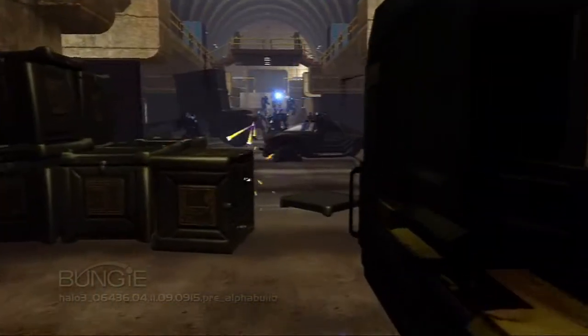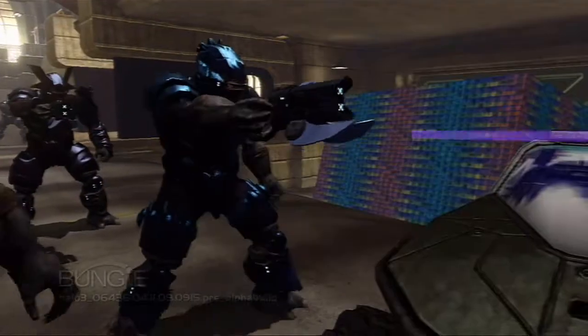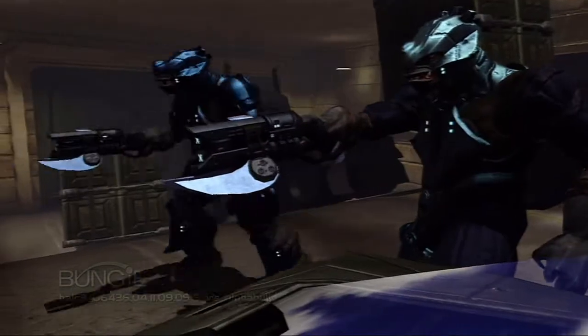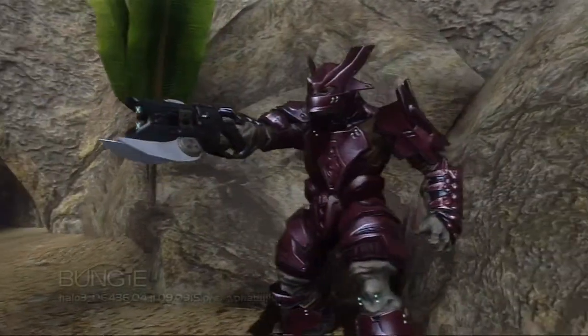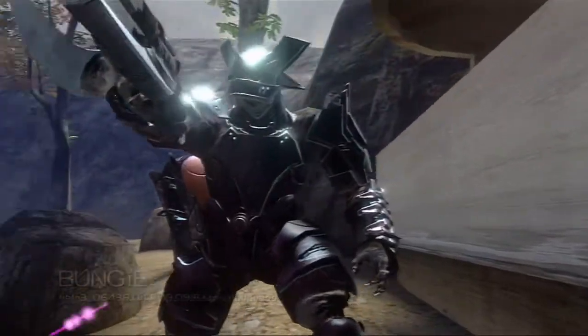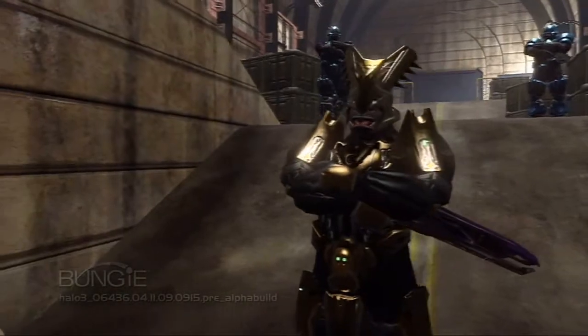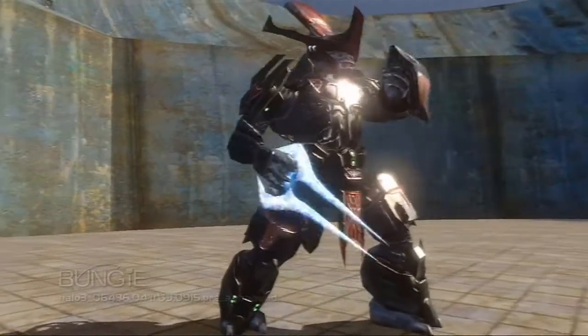Visually through the art, we define the different classes. The standard Brute has normal armor with a very standard helmet. The Brute Captain has a much bigger headdress. And then the Brute Chieftains have very elaborate headdresses and very elaborate shoulder pads and armor on them.